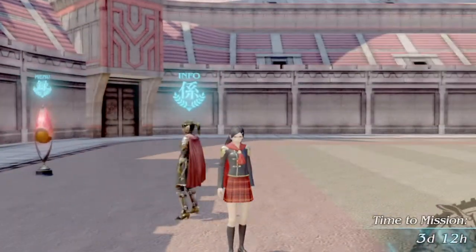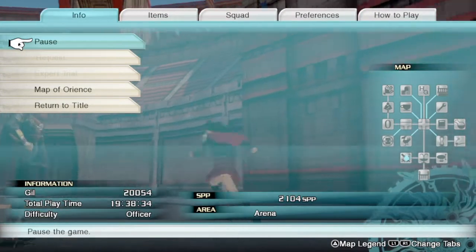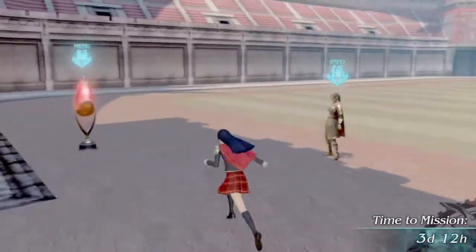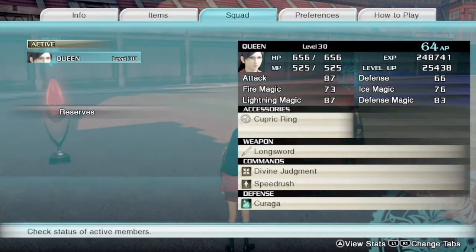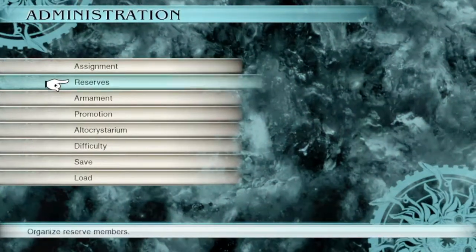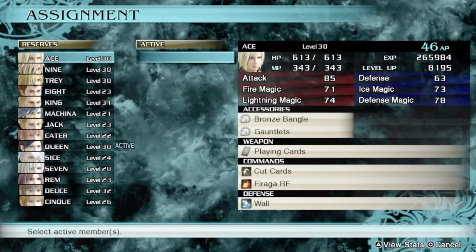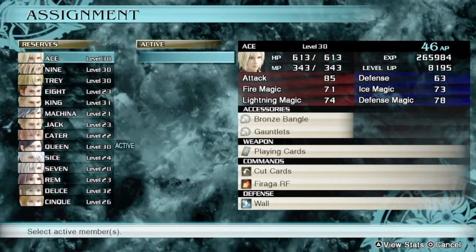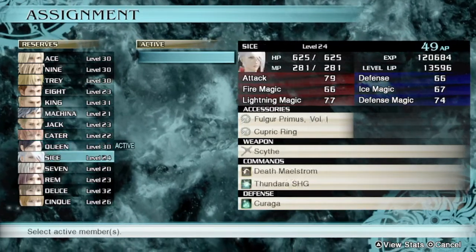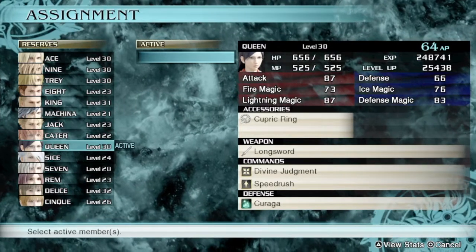What you want to do — after you complete Chapter 1 and Chapter 2 you unlock this Coliseum, which is right here in the bottom left, as you can see. So I made it to level 30. All my other characters are higher levels. I got Ace up to level 30 on my own — I didn't use this method. I got these guys to level 30, and I got some more people up to the early and late 20s. I just got King up to level 30.